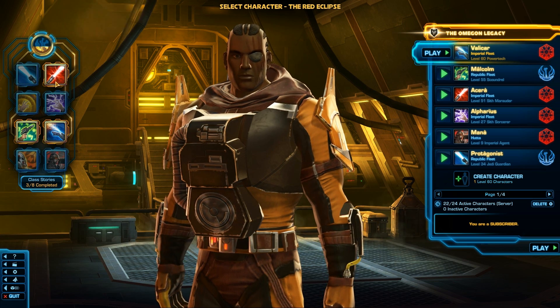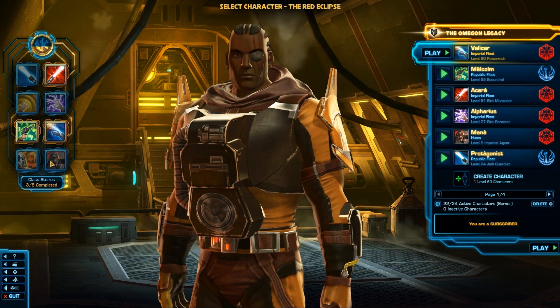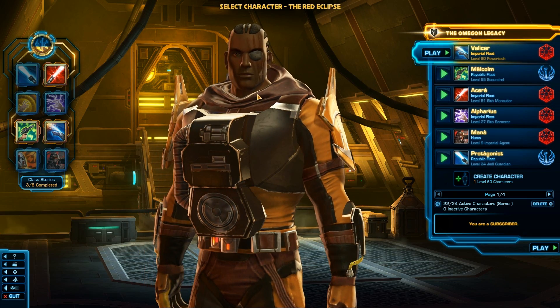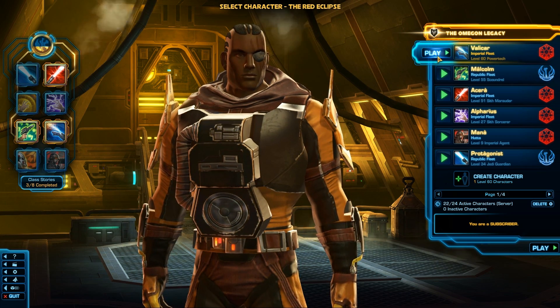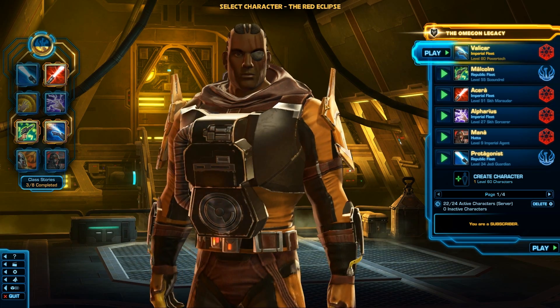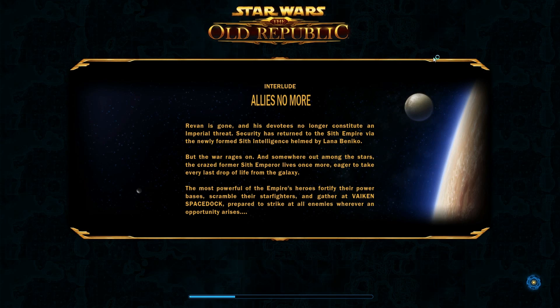It looks like it's marked that we've completed these three storylines, which is correct — we are three out of eight class stories. We might do the Operative, maybe the Trooper. I kind of like both of those class missions. I do like the Imperial Agent, mainly because I like the Mako look-alike player. So let's get ourselves onto the Imperial Fleet and look at Valachor, then take a tour around the fleet and see what's changed.